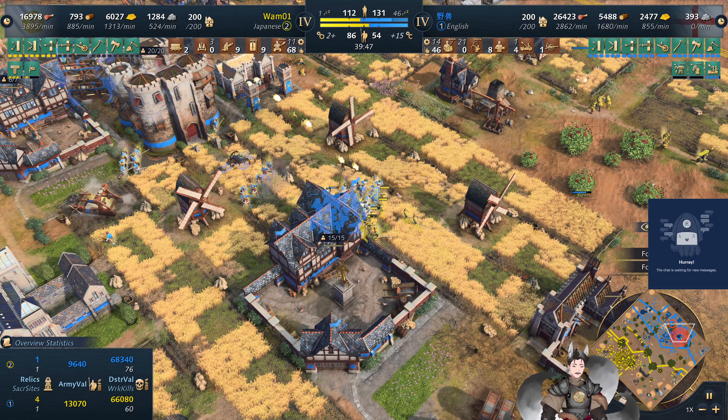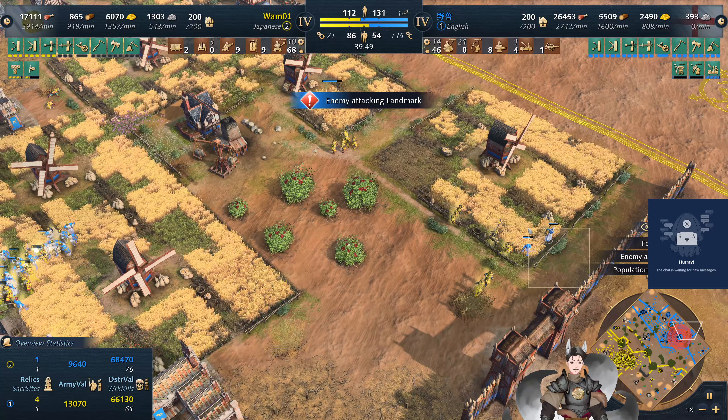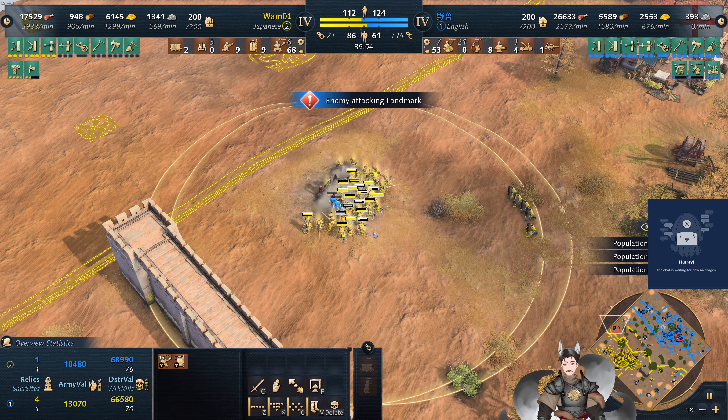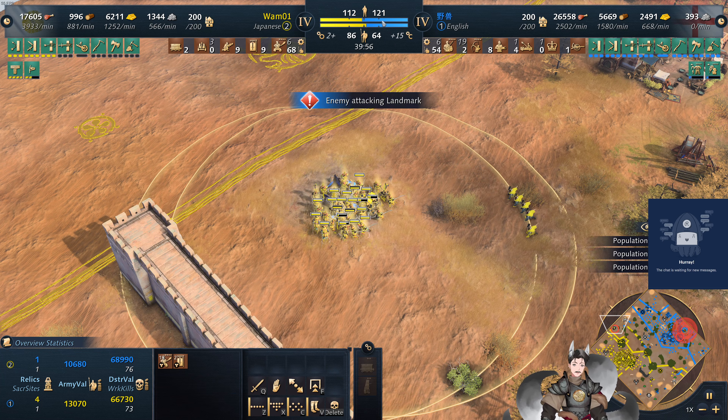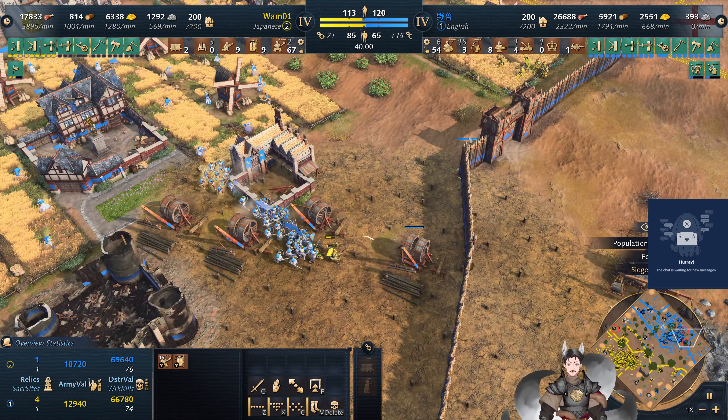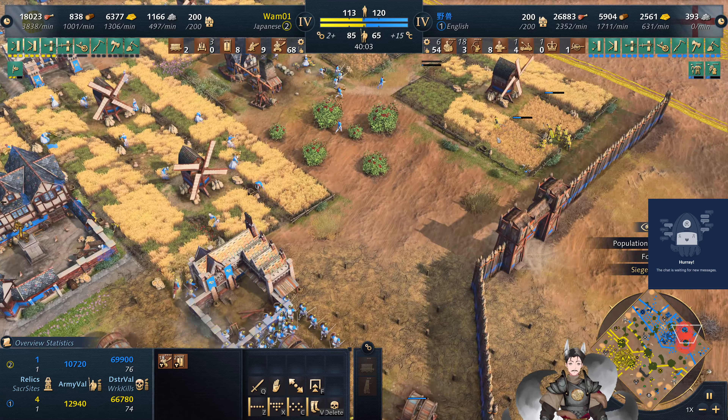Some forces were supposed to get cleaned up. Villagers going down — accept the losses. The English player should keep his villagers, which means he can now field a larger army. Going for elite longbowmen.